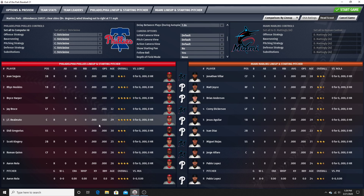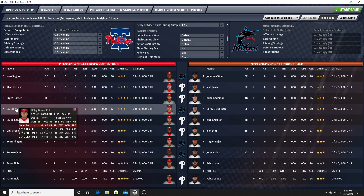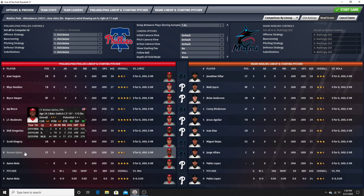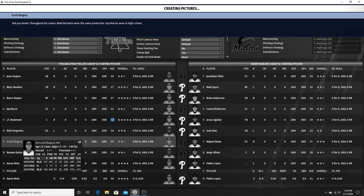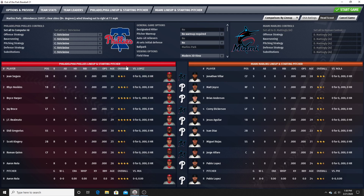Just looking at the lineup, I'm probably going to leave it at default. We've got Aaron Nola as opening day starter. Didi Gregorius is now on the Phillies — that's going to be interesting to see how well he does. Jay Bruce is on the Phillies again. They're going with Roman Quinn in center. I think they played Kingery a lot in center last year. He's got some center field abilities, but I'm not too happy with Roman Quinn there. If this were my actual playthrough, I might change that up. But let's go ahead and get into the game.